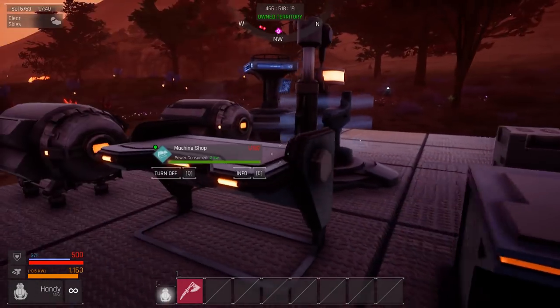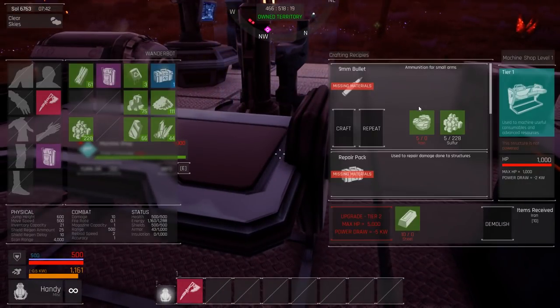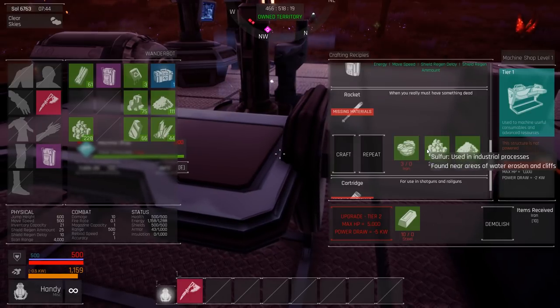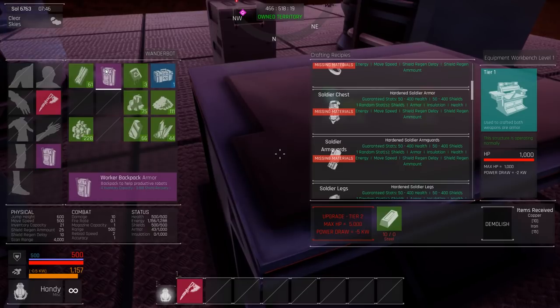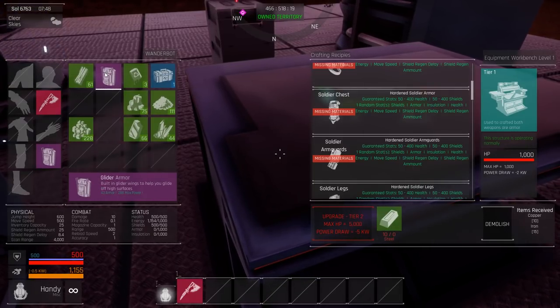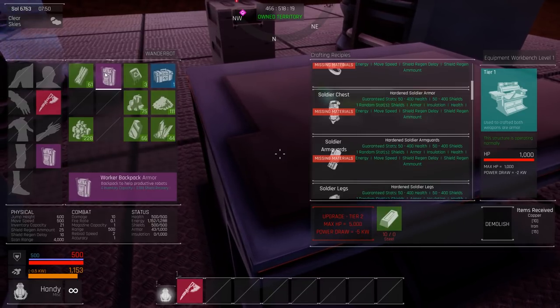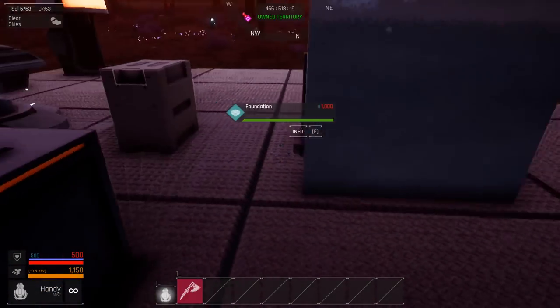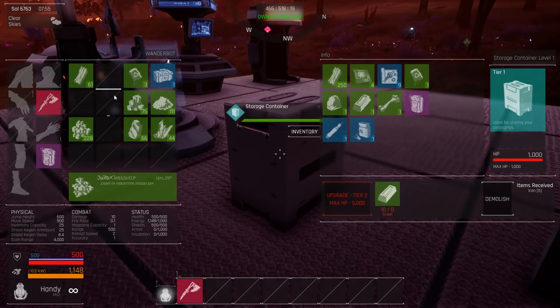Anywho, so I gotta go find some more iron. Let's turn off the machine shop. What was the flavor text for the rocket? 'When you really must have something dead.' I got the worker backpack. So the glider and the worker backpack - four inventory packs, recovery capacity, some shield recovery. I'm gonna leave the glider behind. I like the idea of the glider, but maybe I can jam them together or something. Let's go find some iron.